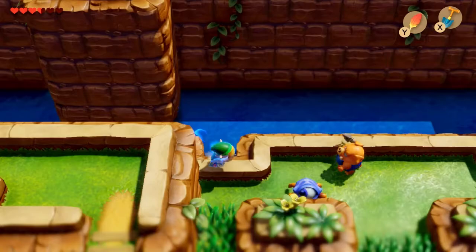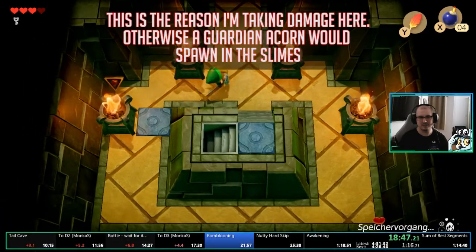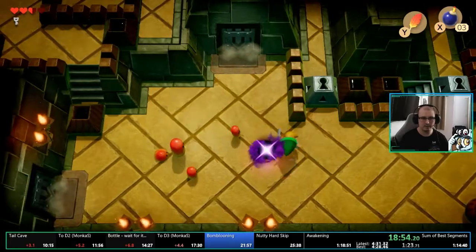Guardian Acorns spawn every time that you've killed 14 enemies without losing health. Dying by the shopkeeper doesn't count. So we'll manipulate when the next acorn is going to spawn in order to line up the glitch.